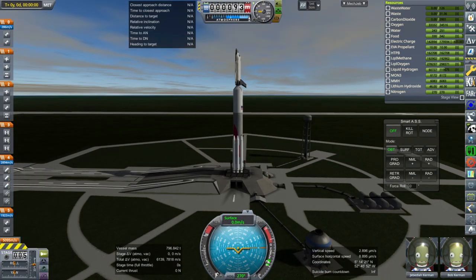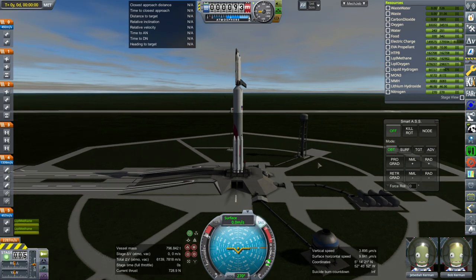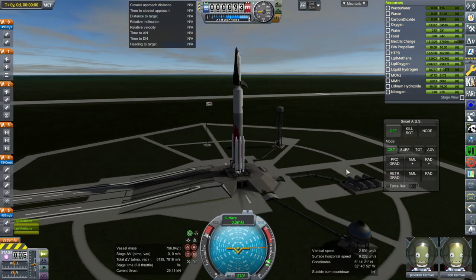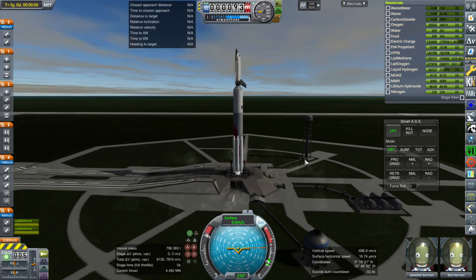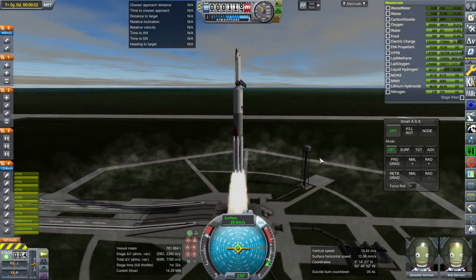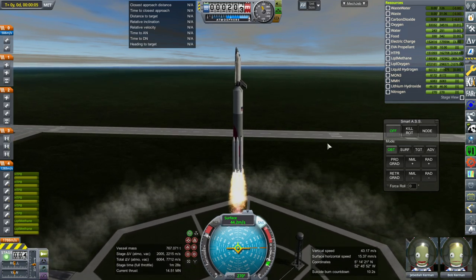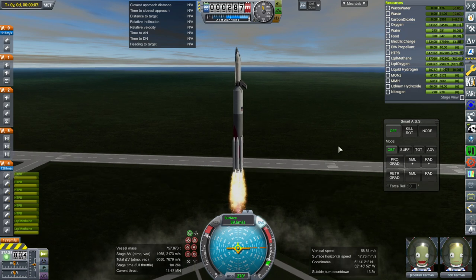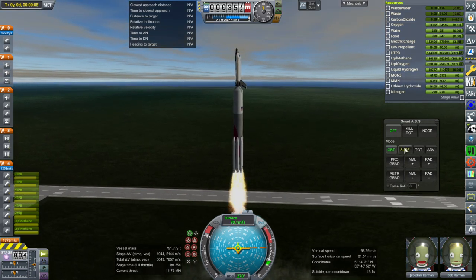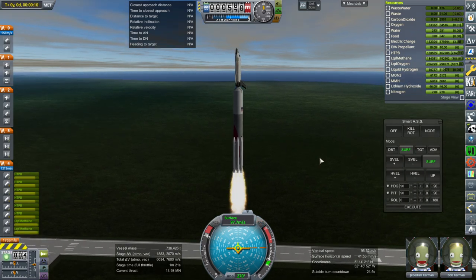We have to be careful about how we launch this — I'm going to have to keep fairly close to the prograde vector. SAS on, throttle up, ignition. We're launching from Kuru, by the way, because somebody mentioned potentially using this to service the James Webb Space Telescope. I don't know if that's possible — that would require SLS; we can't do that on this. Hubble we could do on this, but not James Webb.